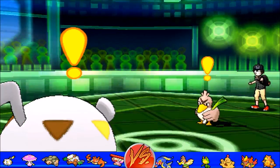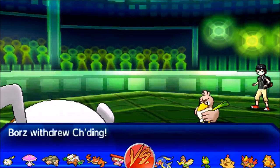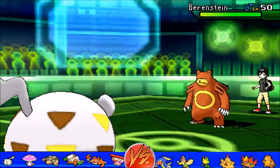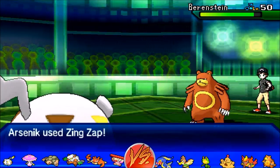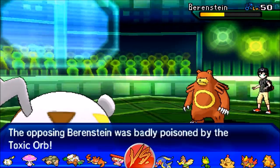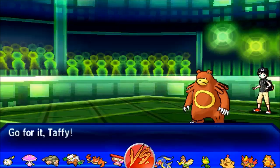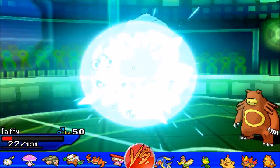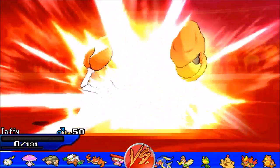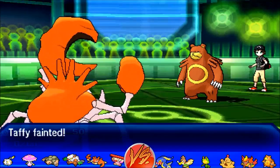Togedemaru is kind of defensive — his typing is defensive enough to pull this off, and I go for a Zing Zap. I was sure this was Guts, so I was badly mistaken. When we see Toxic status appear, this is Quick Feet, people. We went from bad to worse because I don't necessarily deal with this Pokemon that well either. As he goes for Close Combat, the Kingler needs to be sacked. Kind of glad I sacked it when it came to this.